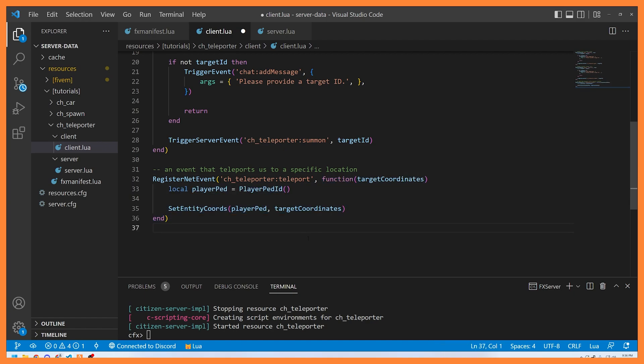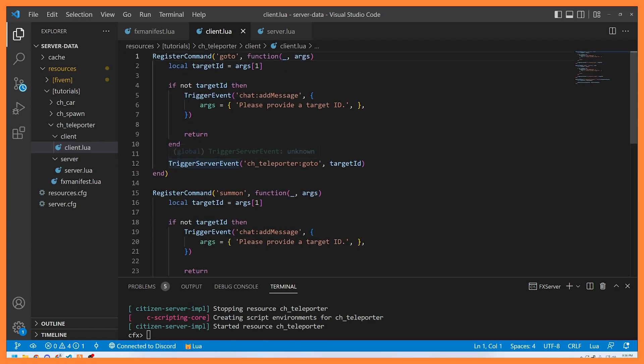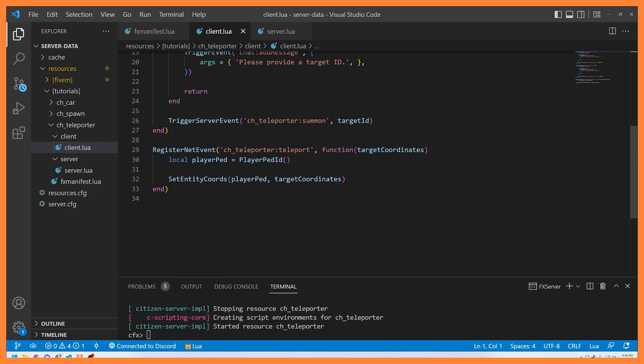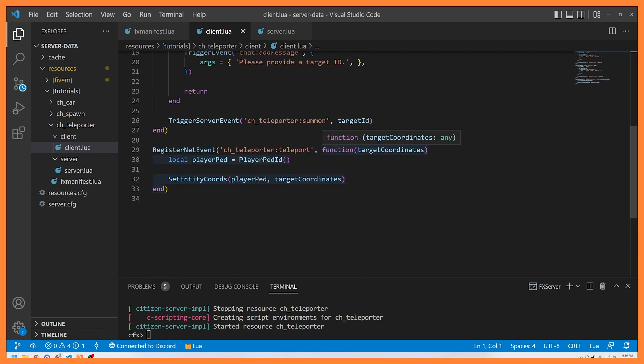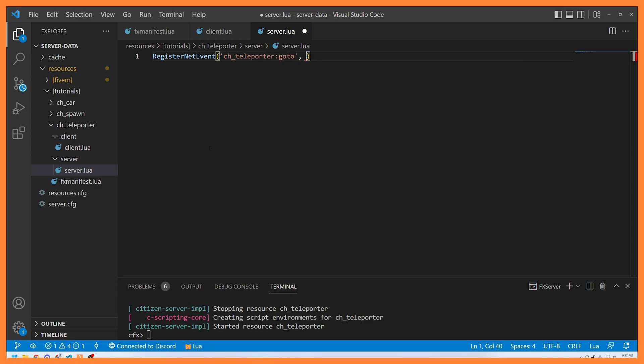Now let's look at the server side. We're going to handle two events — teleporter:goto and teleporter:summon — and send an event back: teleporter:teleport. On the server, since these events are coming from the client, we again need RegisterNetEvent to mark them as safe for network. So: RegisterNetEvent ch_teleporter:goto, with target ID coming in as a parameter.